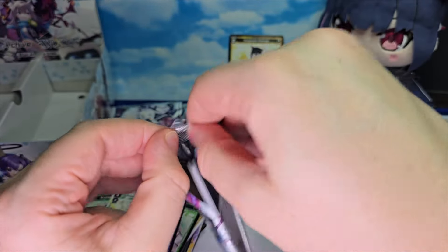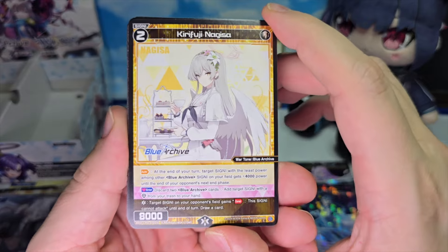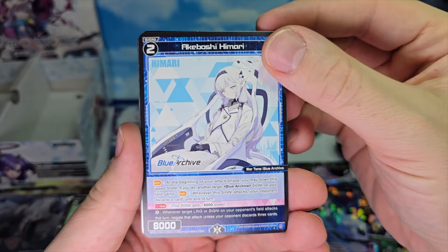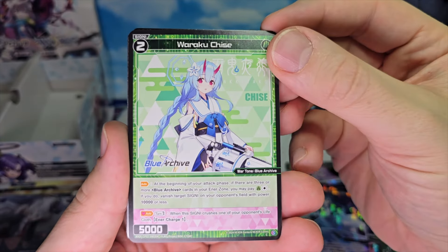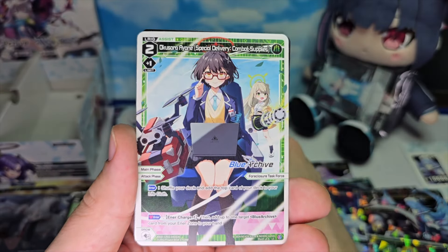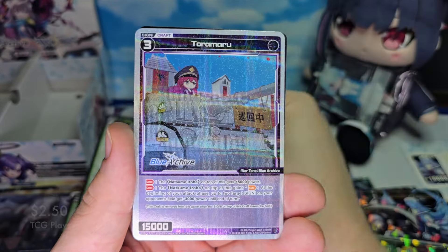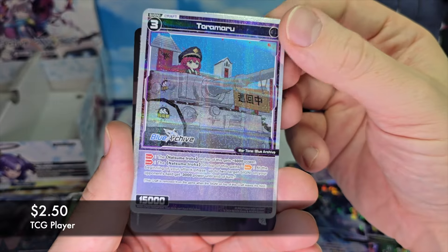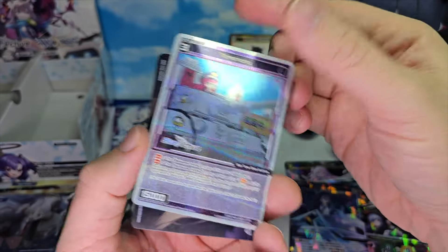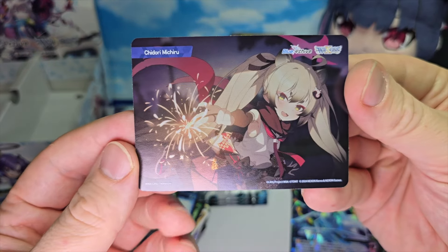I have a feeling there's one more good card in one of these packs. Starting up we got Kirifuji Nagisa, Akeboshi Himari, Wakaru Chise, Saiba Midori, Okusara Ayane, Kuromi Serika. A Toromaru token with Crusadee on the other side. And a bond of Chiori Ichiru.